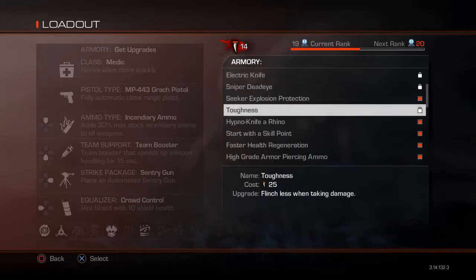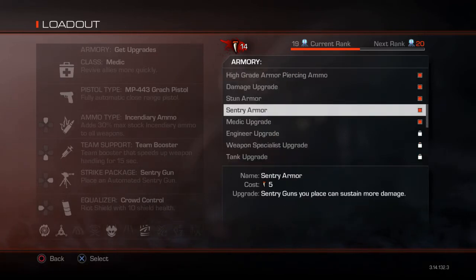Toughness costs 25 teeth and makes you flinch less when taking damage. This is the one I'm going for right now since the DLC isn't out for PlayStation yet. It's amazing — when you're fighting Gargoyles trying to shoot them but keep getting hit by their projectiles, you lose your aim. And if you're going for an accuracy challenge and keep getting flinched by aliens, this is a great upgrade.